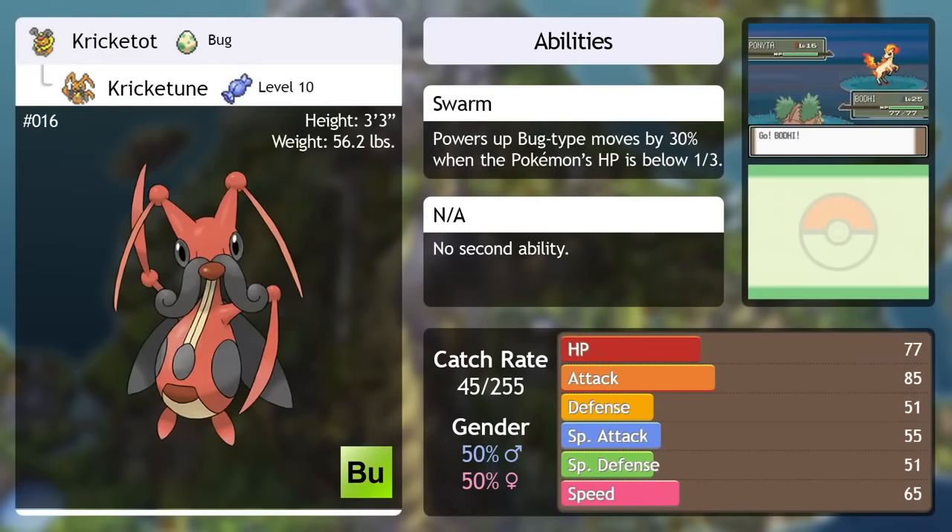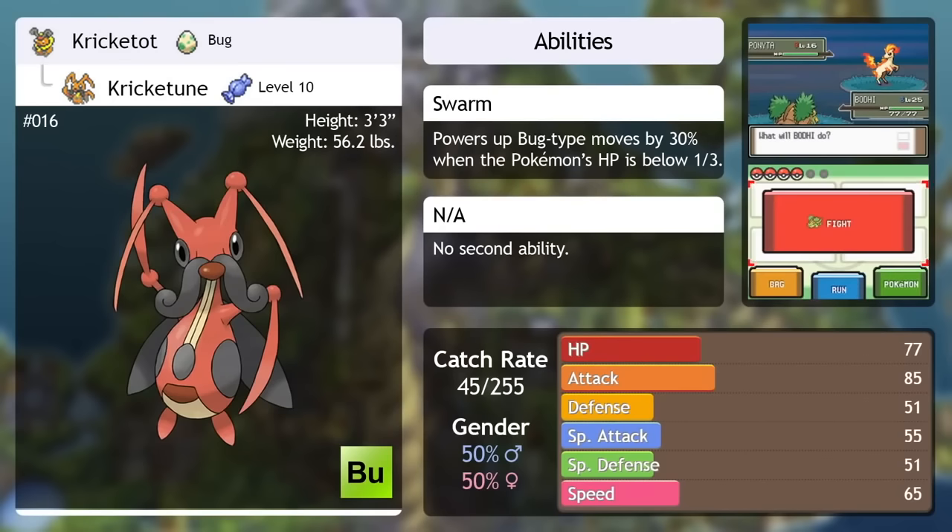Kricketune is now catchable in the wild. If you wanted to raise a Kricketot without actually raising a Kricketot, you can now catch Kricketune in the wild, and it has access to Fury Cutter, making it a lot more viable than its pre-evolution.